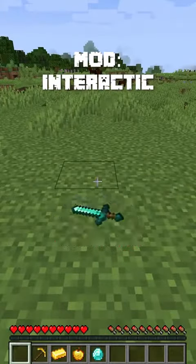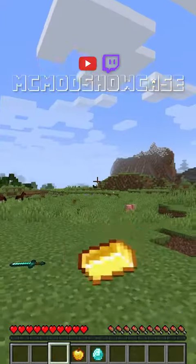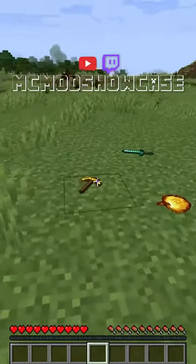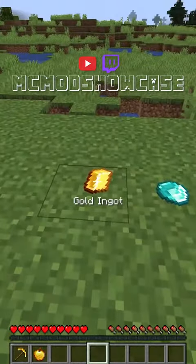The Interactic mod modifies drops in Minecraft to make them more life-like and realistic. You can now throw items or plop them onto the ground. You can also hover over items and right-click them to pick them up, instead of the item going into your inventory automatically.